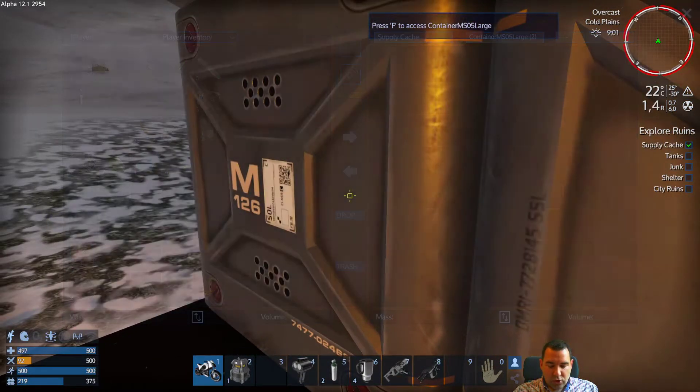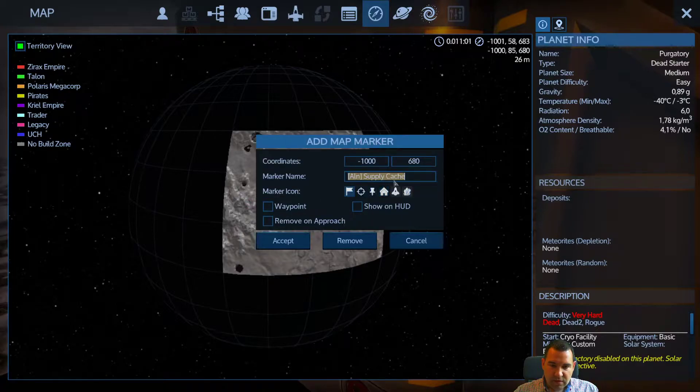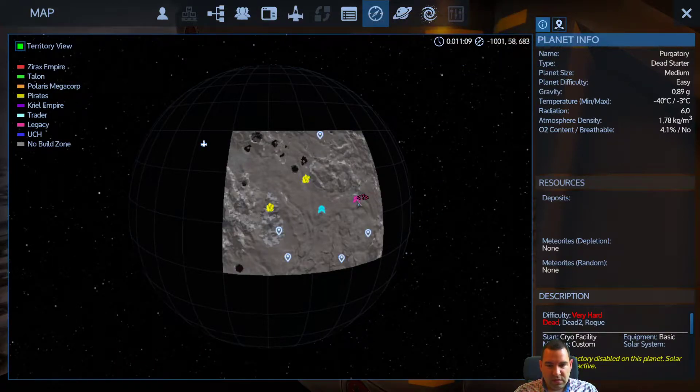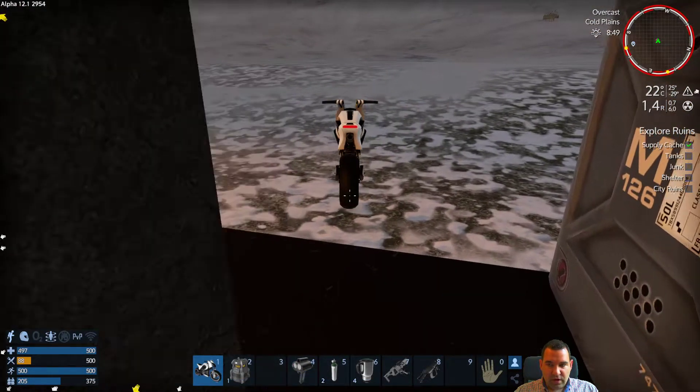I'm going to quickly mark the supply caches as looted so we don't have them cluttering the HUD. Let's check if there's anything else nearby — there's a crash shuttle that also makes a decent base. Maybe we'll just go there because we need to start our oxygen production. We have four emergency rations which is really good at this point.